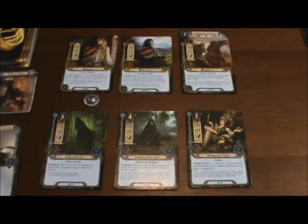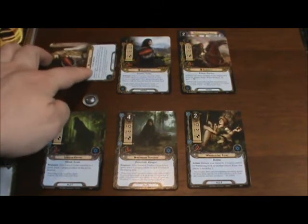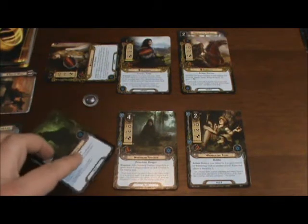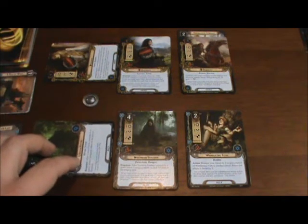With no active location in the area and no enemies currently engaging us, during this Questing Phase, I'm going to follow my Standard Pattern and commit Eowyn, and just in case, I'm going to commit the Lorian Guide as well. It is now time to draw a card from our Encounter Deck and place it in the staging area.